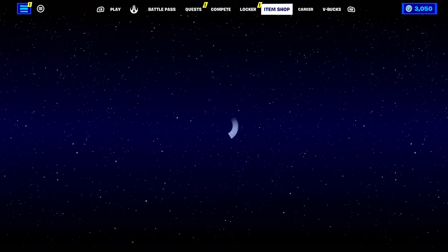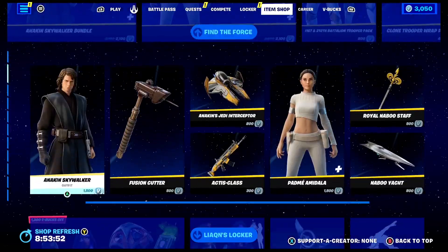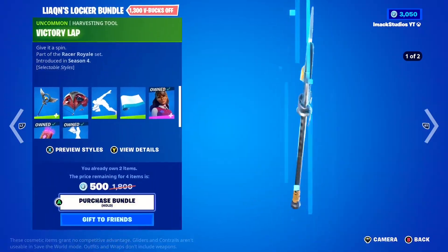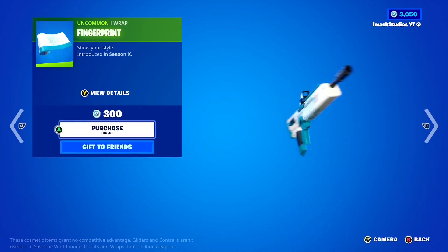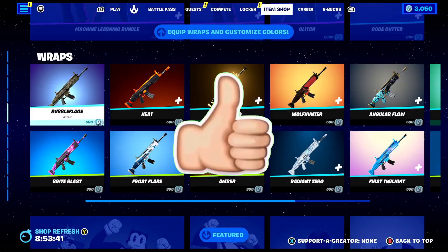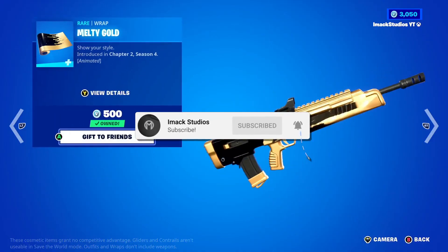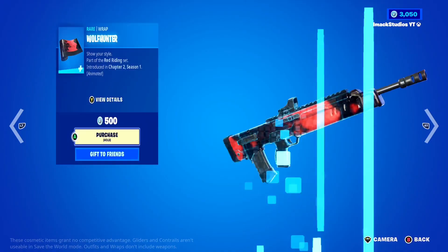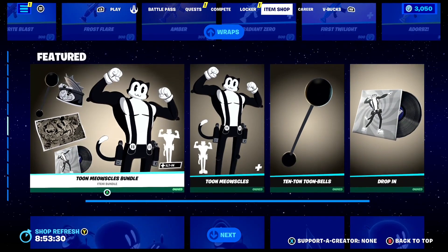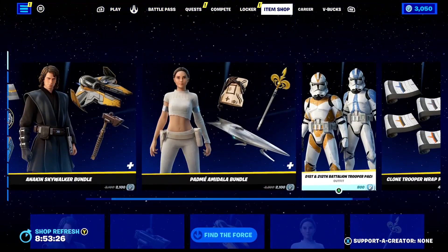Just before we get into it, I would like to let you guys know that I do gift my subscribers all the time here on the channel. So if you would like the chance to receive a free gift here in Fortnite, all you have to do is smash the like button down below and subscribe to the channel with the post notification bell turned on. Once you've done that, comment your Epic Games username down below so I can add you on Fortnite and send you a free gift.